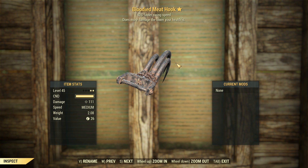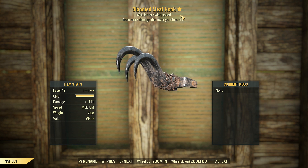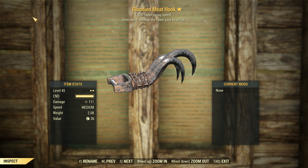G'day, this is Captain Noob, and this is a Bloodied Swing Speed Meat Hook. This thing was originally from the Far Harbour DLC. It's just been ported over into Fallout 4 for just an extra bit of weaponry, I suppose.